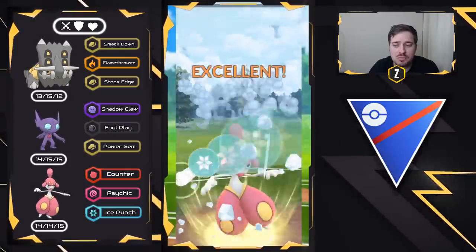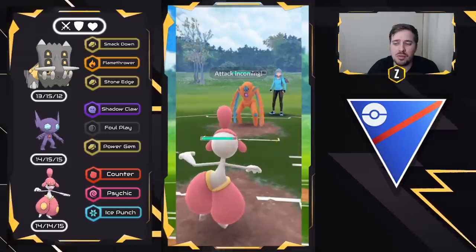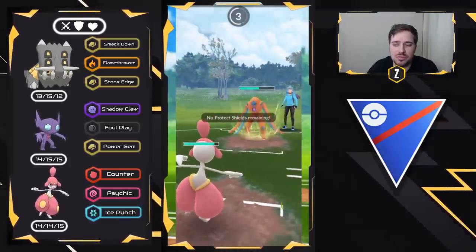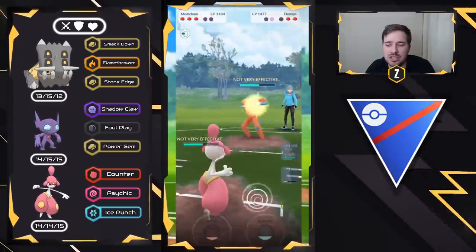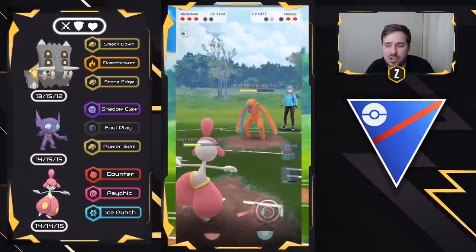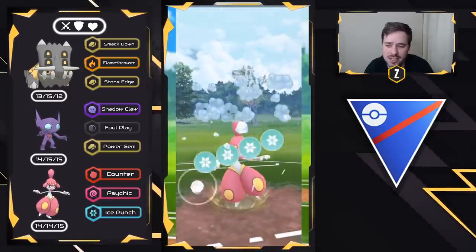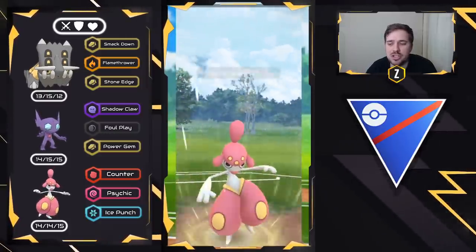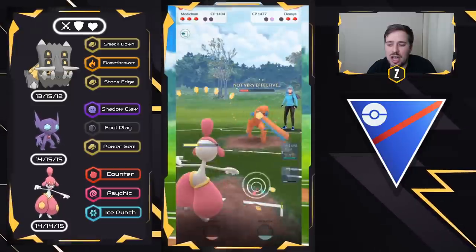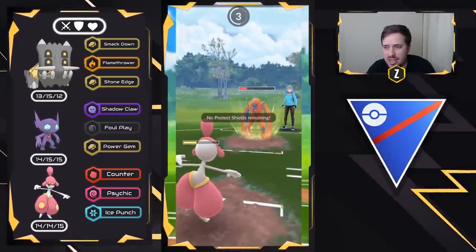We see an Umbreon come in, so I go into Medicham. This forces Defense Form Deoxys out. What's great is I could have brought in Bastiodon, but Bastiodon does much better against Umbreon endgame because it's so bulky. That way I draw out Defense Form Deoxys, which counters Bastiodon, with Medicham. We're doing neutral damage to each other with Ice Punch and Thunder Punch while both resisting Counter — because we're both part Psychic typing. This is why I like running Ice Punch and Psychic — it's such a strong combination. You can handle Flyers, Grass, Fighters — everything.